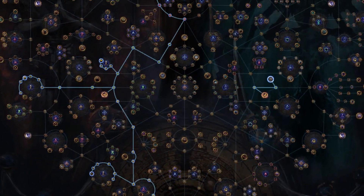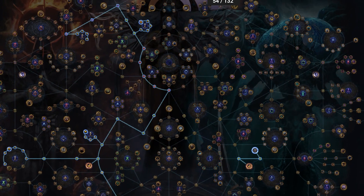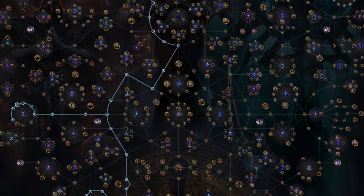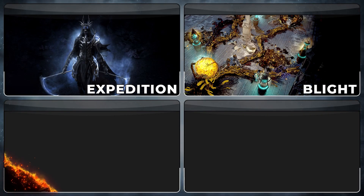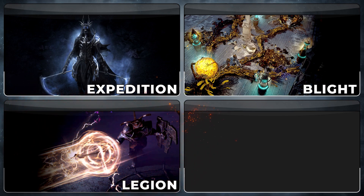In the description I'll include two separate trees: one for an Atlas Tree focused around encountering Blight without Scarabs, and a second tree specifically tailored to those who are going to be using Blight Scarabs. The third strategy we're going to go over is one that may perform a little worse this League than previous Leagues, and that strategy is Legion.